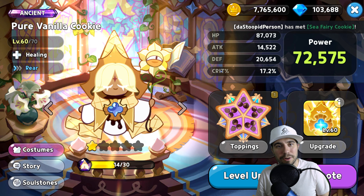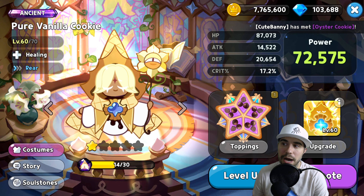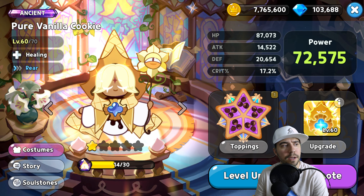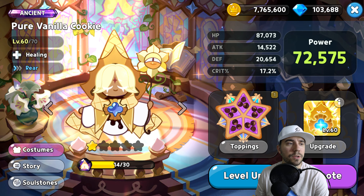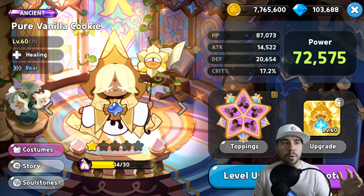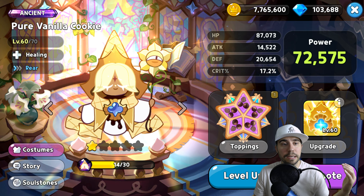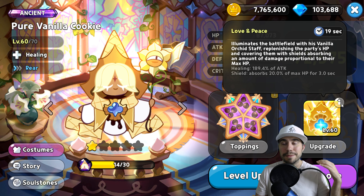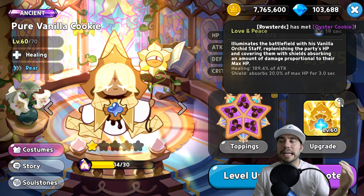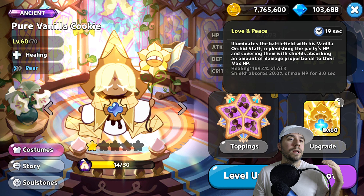Pure Vanilla Cookie is an absolute powerhouse of a healer. We've got a healing cookie in the back in terms of the rear, with the ability to balance our team out in terms of survivability. Those kinds of things are very, very powerful. The big thing about Pure Vanilla Cookie being a healer is the ability to keep the rest of your team alive.